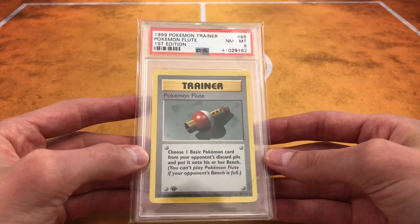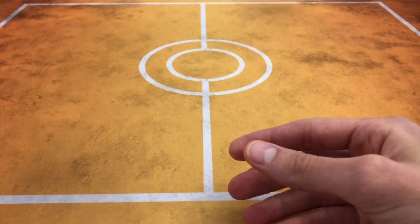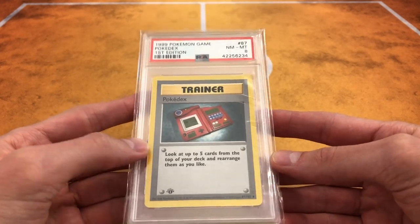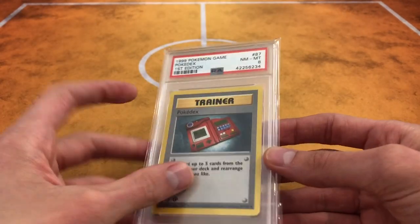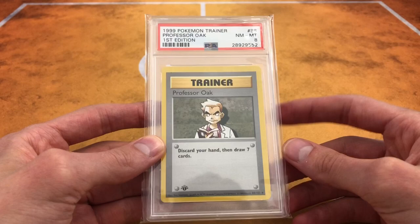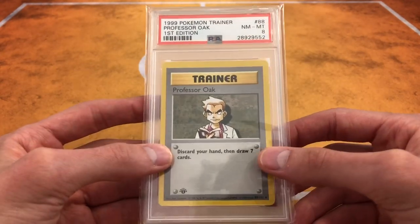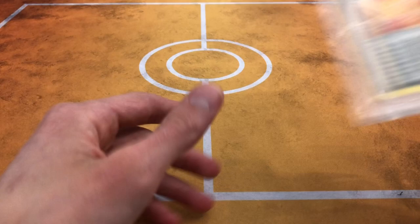As far as the holographics, I picked those up — some on eBay, some on Instagram, some from Dave and Adams. I messaged a guy there and he gave me some deals on a few holographics he had up on sale. I put an offer in and he accepted it, so that was really cool. Here we have a Professor Oak — this one was actually kind of hard to get, believe it or not. It took me a while to find it at a decent rate for PSA 8. There were a lot of nines, but this is a good card. Discard your hand, then draw seven cards — really good back in the day.